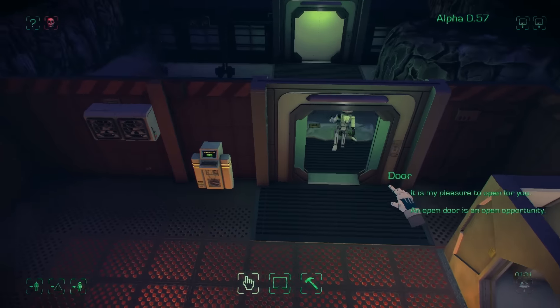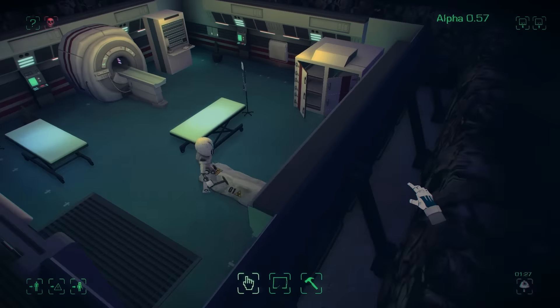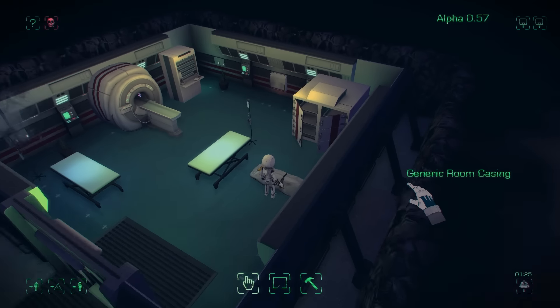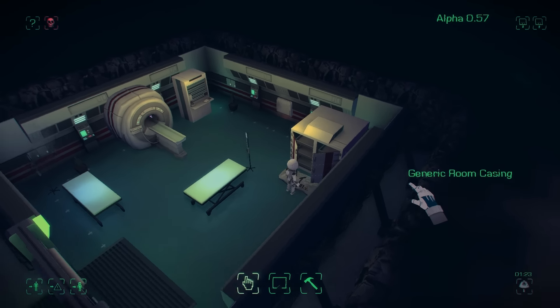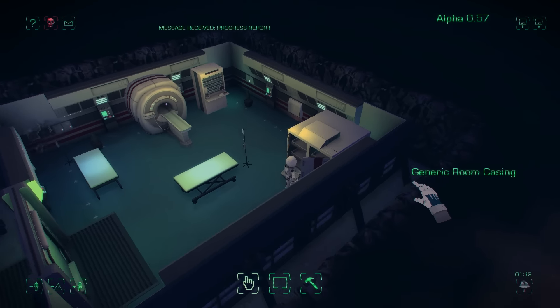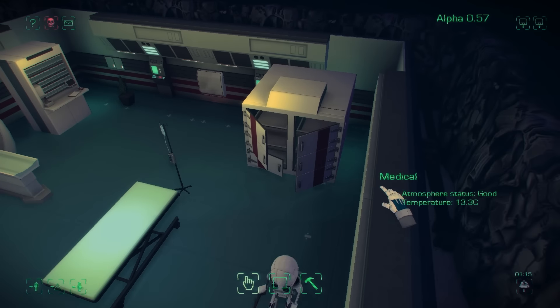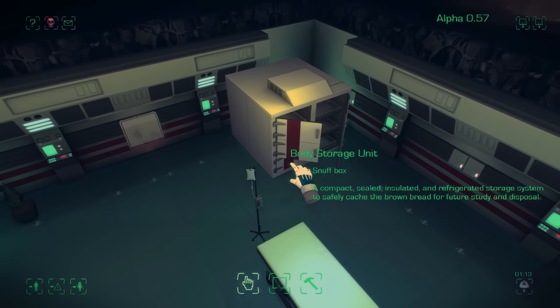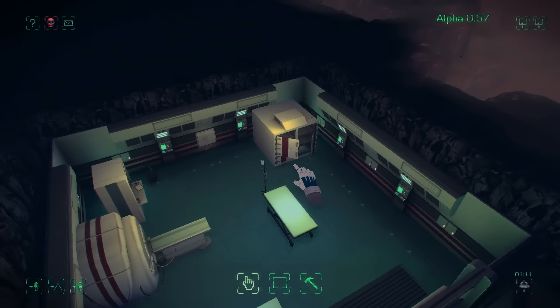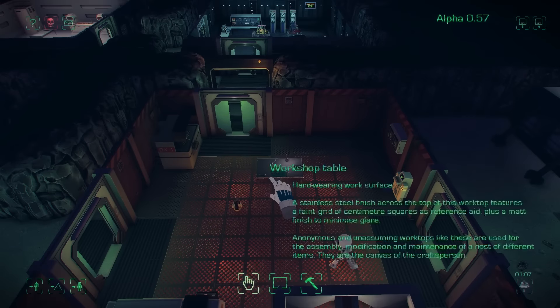We can see the imp's picked up the body and is taking it to the medical room. This is because in our new hospital update there is a body storage unit — the imp will place the dead body in there, one of the doors will close off, and now that corpse is safely stored. You no longer need to leave your body bags in the storage room.